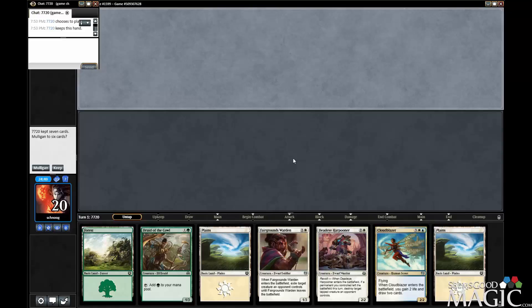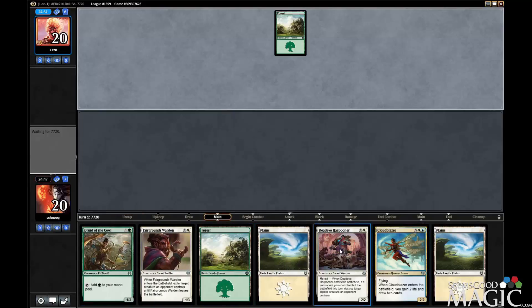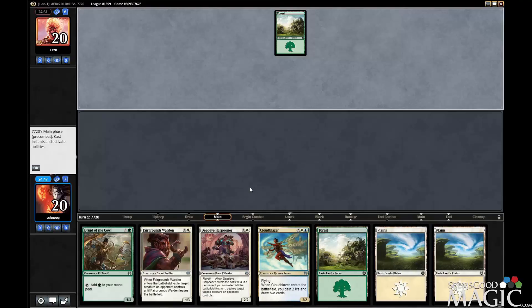We're starting up round one, and this hand looks like a keep. Little sad that we have the Cloudblazer in hand, but we have plenty of stuff to play, so it's a fine hand.